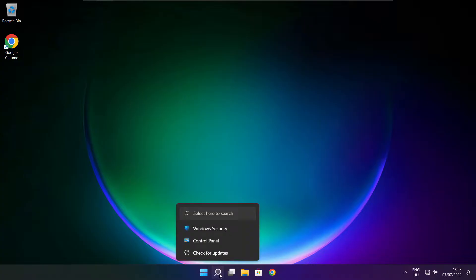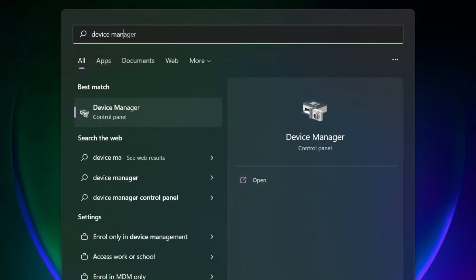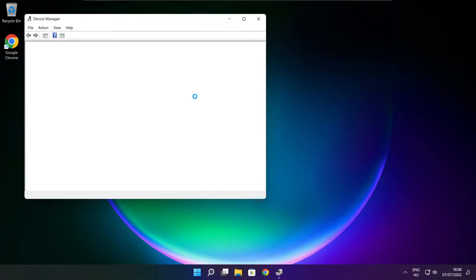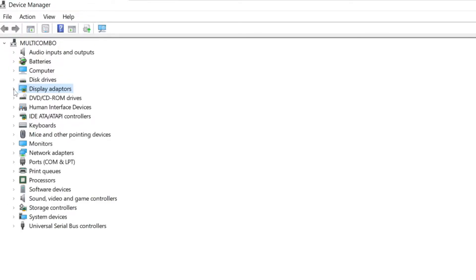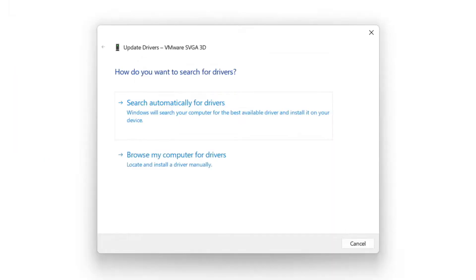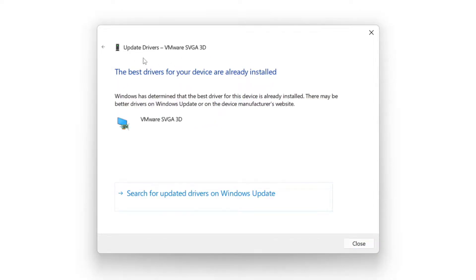Click search bar and type Device Manager. Click Device Manager. Click Display Adapters and select your display adapter. Right-click and update driver. Search automatically for drivers. Wait. Installation complete and click close.